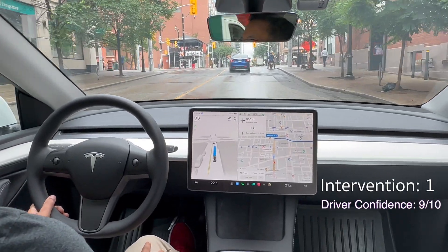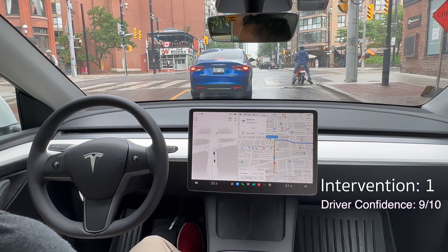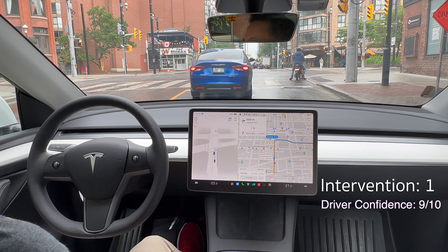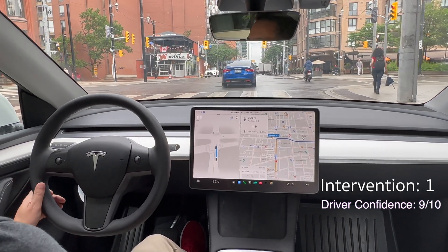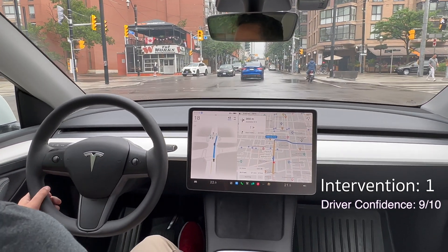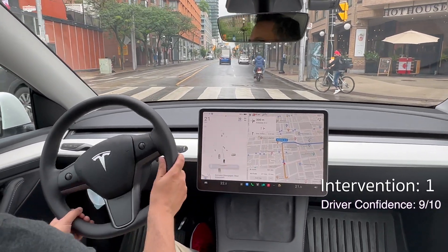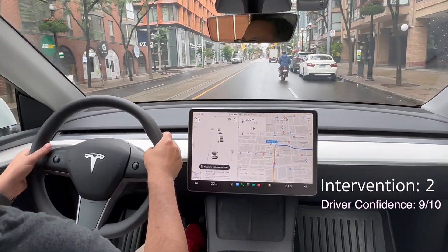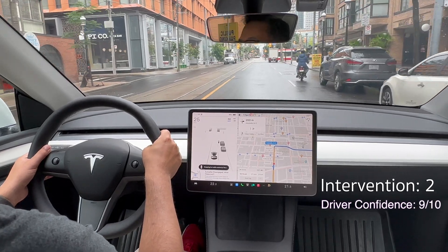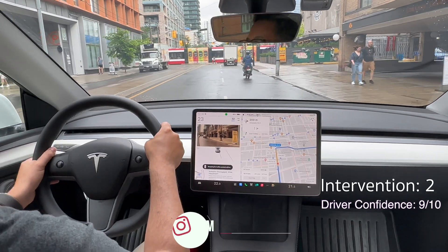Yeah, I didn't really see a point in that. All right, we're gonna have to make it through this intersection and then we'll be turning right. We've got a scooter here, a car in front of us — FSD's got to manage all these pedestrians here. Got a cyclist coming up. I'm going to disengage there — why would it go into the right lane when there's cars up ahead? That doesn't make any sense. So I am going to take us into the right lane.